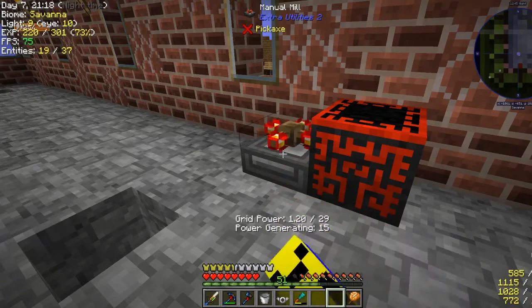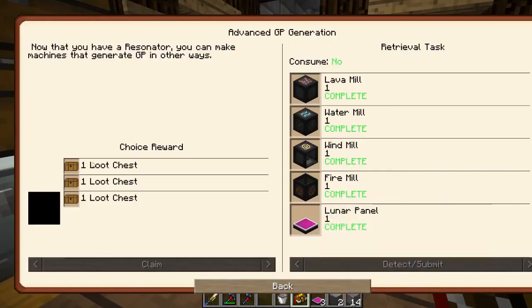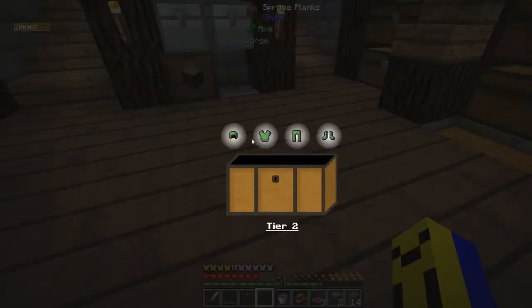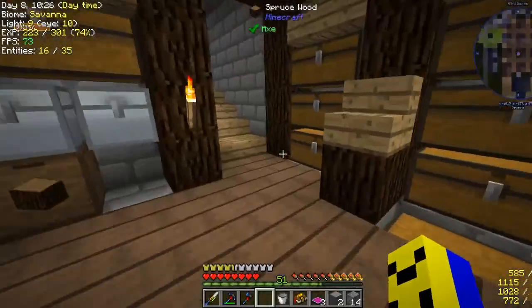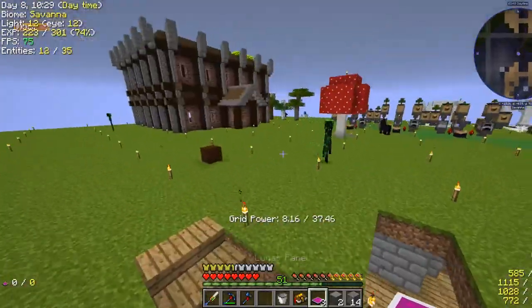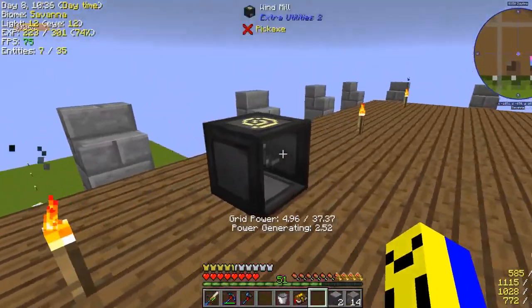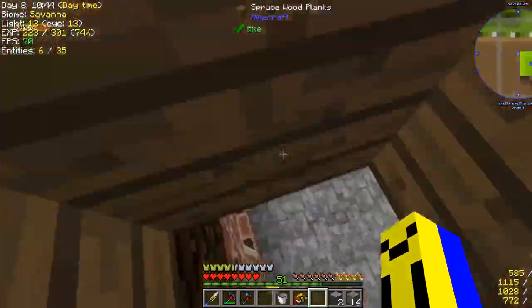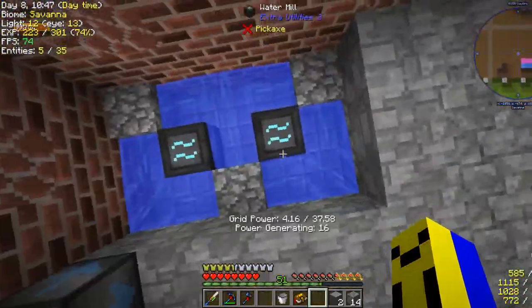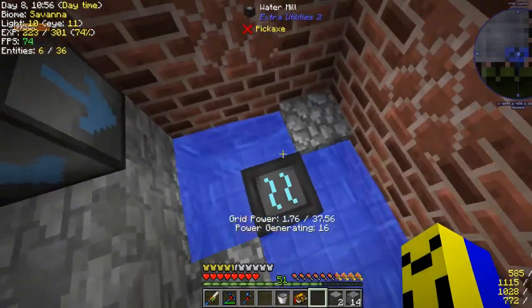I'll get a bunch more mills and stuff made. We can set them up and start generating more grid power. I've made all the generators. Here — claim our loot chest. The loot itself is not nice, actually quite bad. But I can set up these lunar panels so I can generate more during night, even though day won't be affected. I also added in this windmill up here, which generates a little bit — it helps.